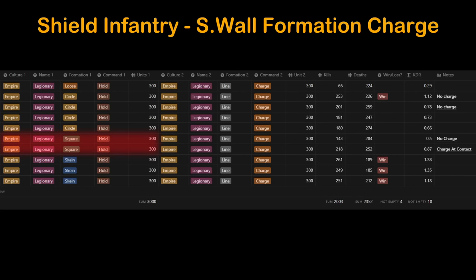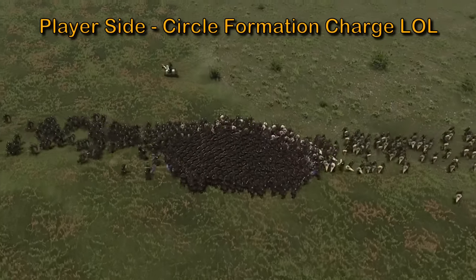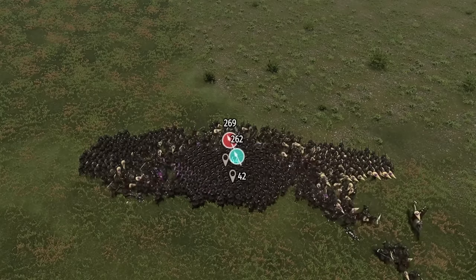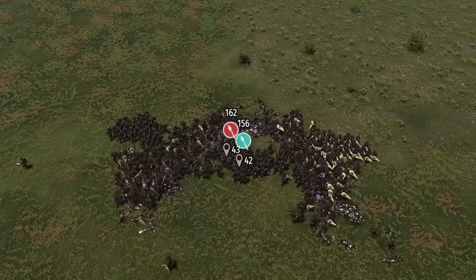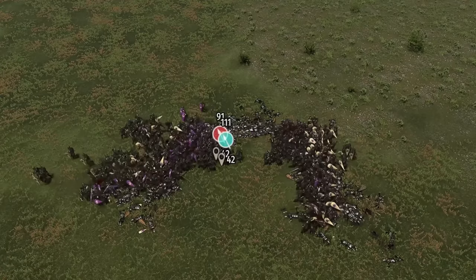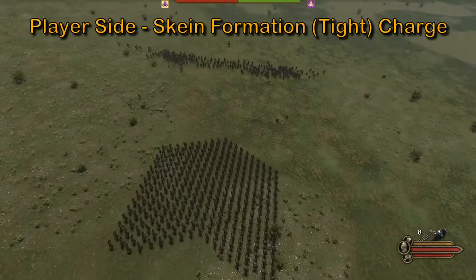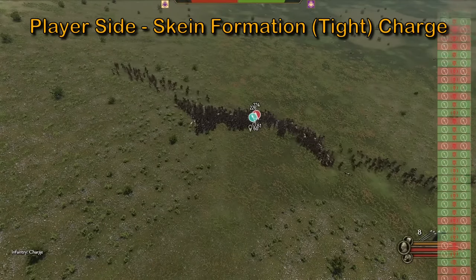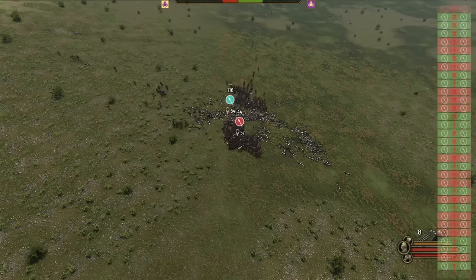Starting with circle formation made as tight as possible, giving the advance command into charge once contact is made — the battle is much slower than all previous results. The line charge jumps to an early lead of about 20 troops, but as the battle rages on their line thins and breaks into two, making our compact shield mob fight more effectively and come out on top. Next, we test a tightly packed skein formation using advance and charge commands. As the two lines meet, the skein formation moves to the flank to support, making a lopsided battle from the start — over 100 troops still remain, a solid victory. Finally, a wider skein that closely matches the enemy's line — our charge command is given and the slaughter begins, with results slightly better than the shorter line.